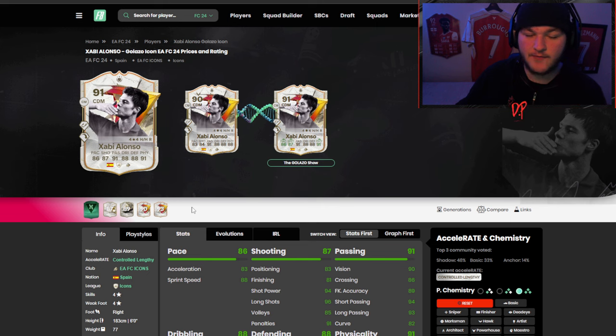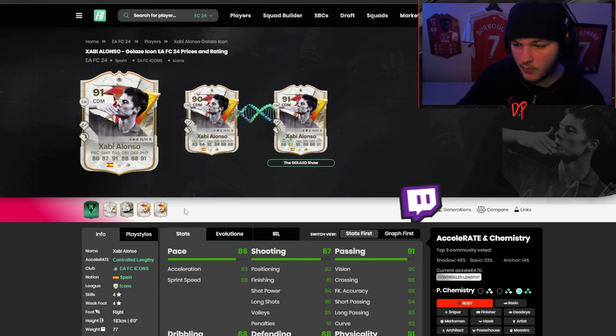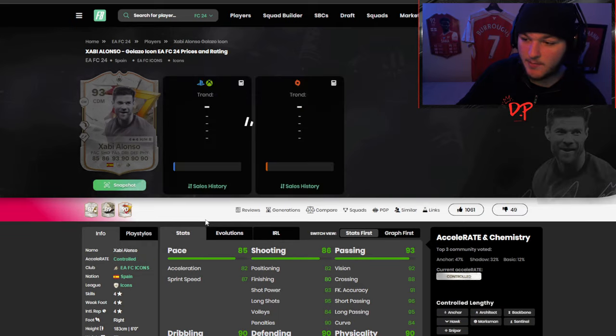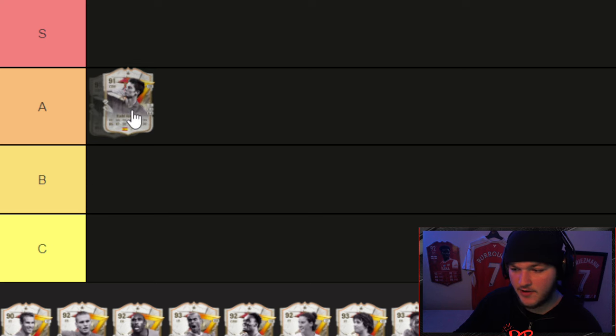Jumping over to Futbin, the evolved Xabi Alonso compared to his 93 on the market has one more pace, one more shooting, two less passing, two less dribbling, two less defending, and one more physical. His 93 on the market with the exact same play styles is 400k. The differences are marginal, so a free 91-rated Xabi Alonso is excellent — especially on a budget or road to glory. Actually, I'm moving him up to A tier.